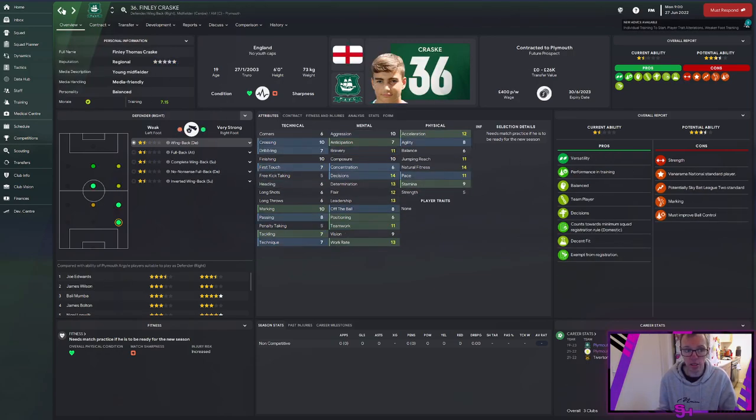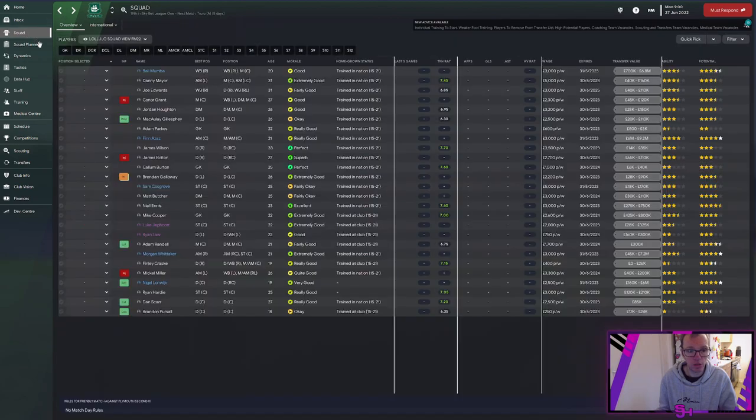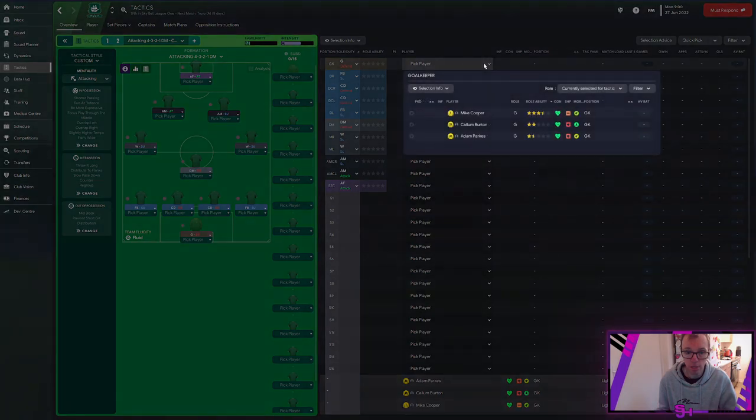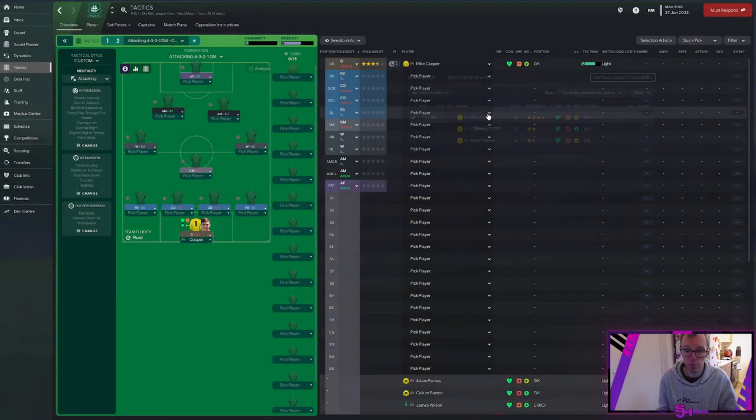Going back to the tactics screen, if we click on the goalkeeper position we can see Mike Cooper has the best rollability at three and a half stars, so we'll select him. This is where it gets interesting — look at Joel Edwards. He has good stamina, fitness, and balance, and his best role is wing back. So to get the best out of your players, I'm actually going to put him in as a wing back. It's currently set to fullback, but if we click his role we can change it to wing back on support.